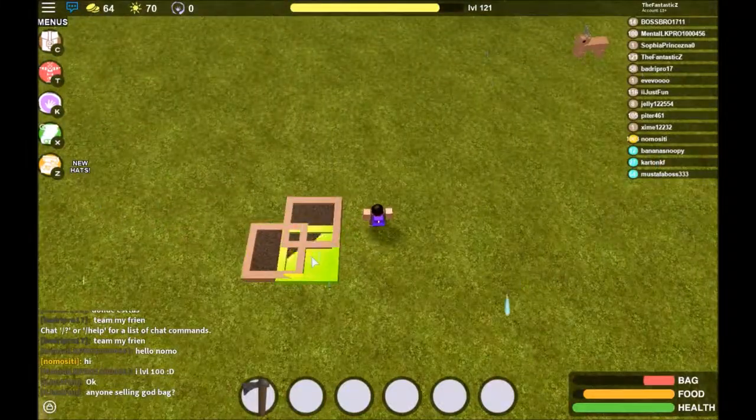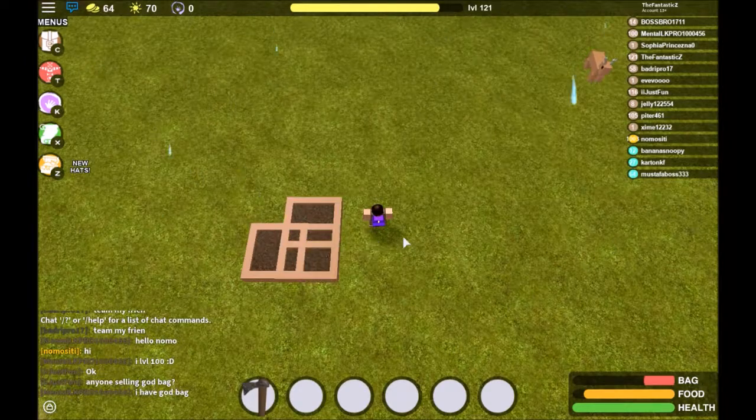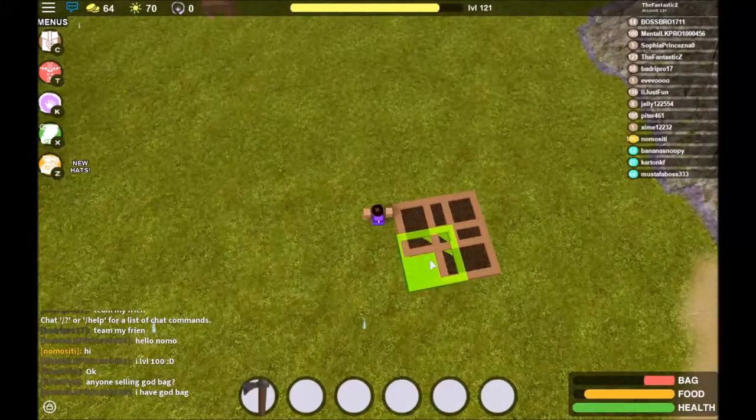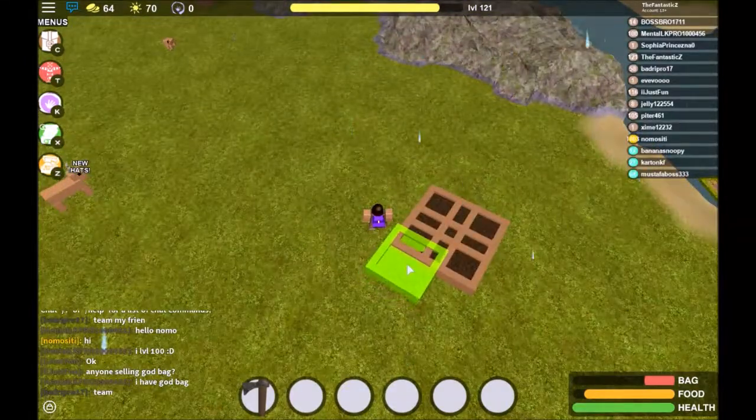Step 2: set up some plant boxes for food, cause you'll need some — and also for sticks and leaves, cause you'll need those too.